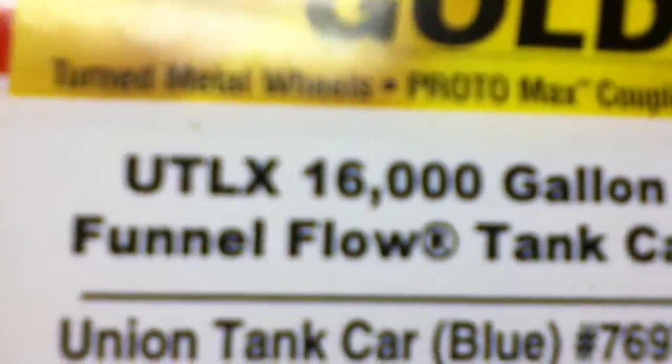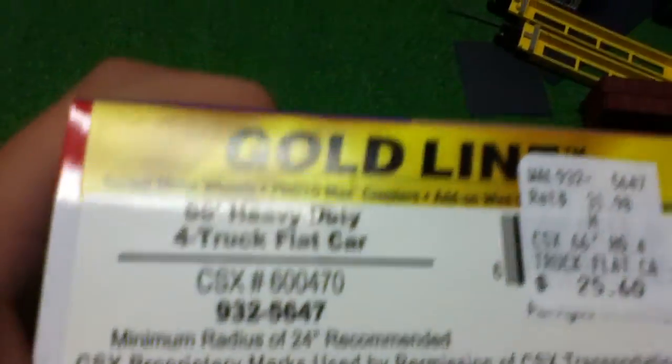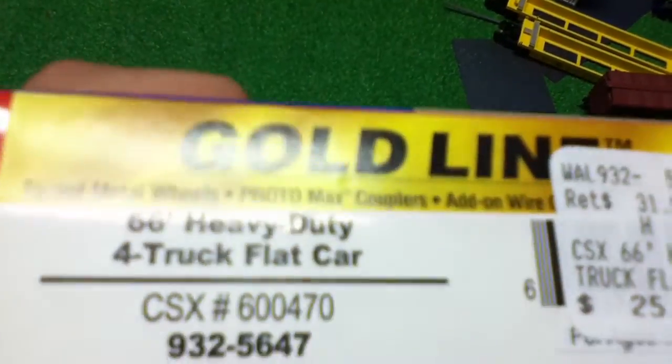Then I got another UTLX — this one's blue, 16,000 gallon funnel flow. And then the last one, my big one: the 66-foot heavy duty four-truck flat car, CSX. It's really nice. I'm doing another video on these actually.